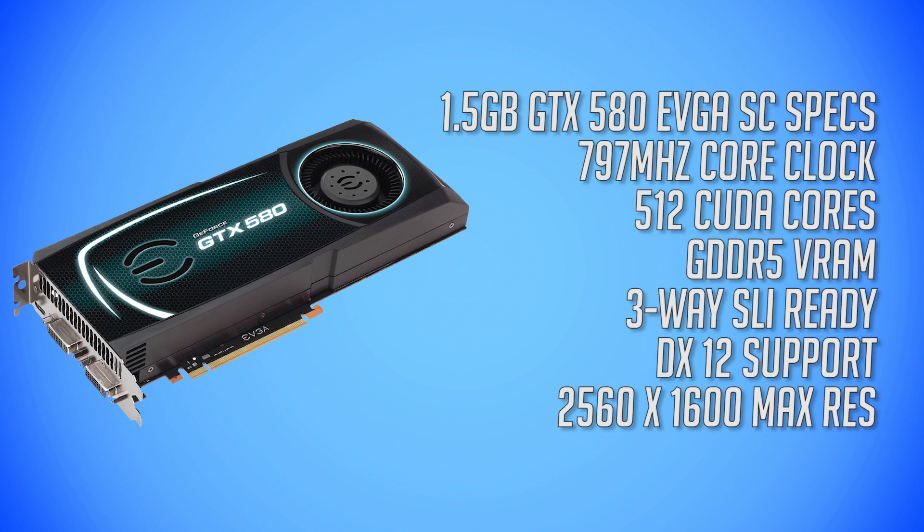This 1.5GB card features a 797MHz core clock, 512 CUDA cores, and 3-way SLI support. Fermi cards are also the oldest to support DirectX 12, this one included.